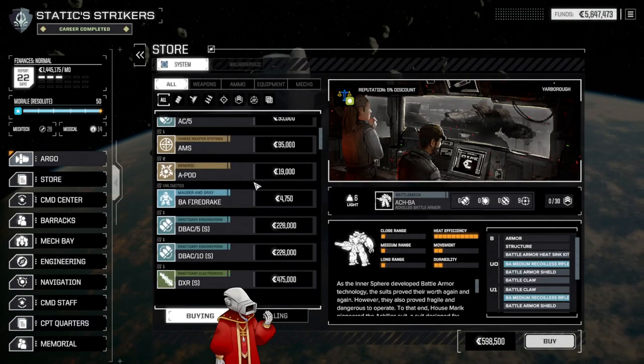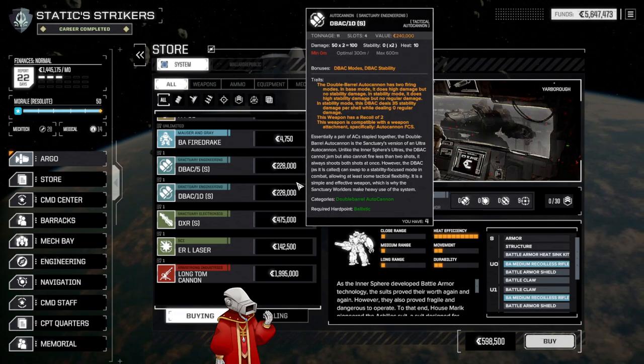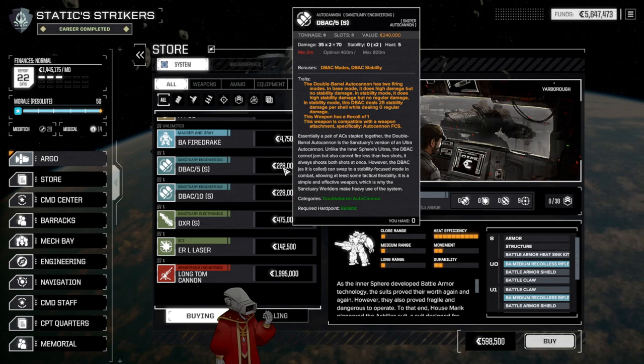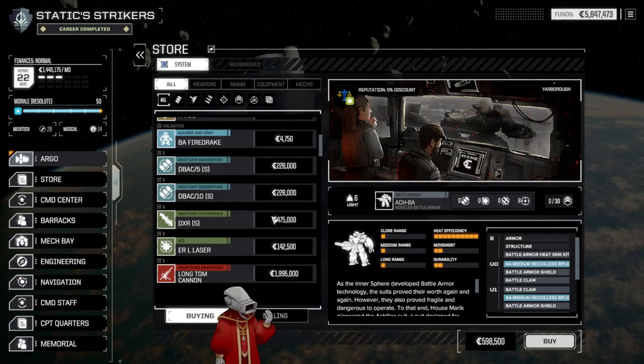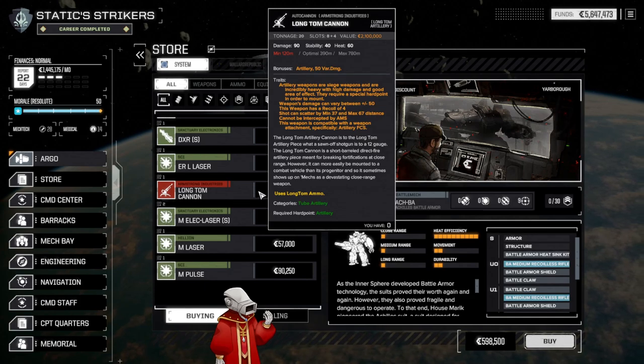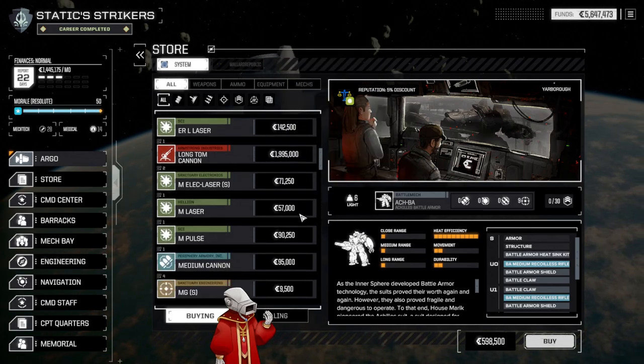We should be able to get there pretty quickly, honestly. That should change our rep, but I don't think it'll change our store much until next pay period. Our DXR — is there anything else here we want? That long-time cannon's actually a little tempting to buy, but honestly we don't have that much money right now.